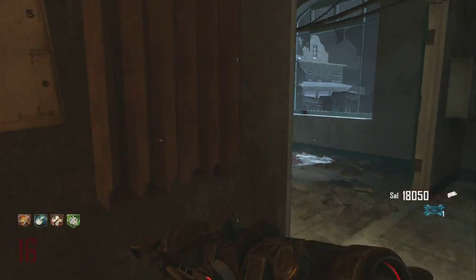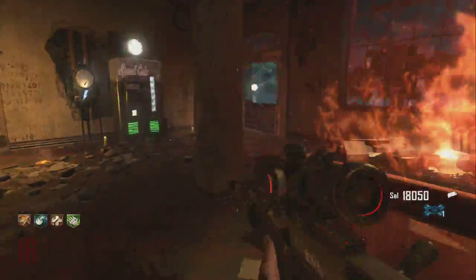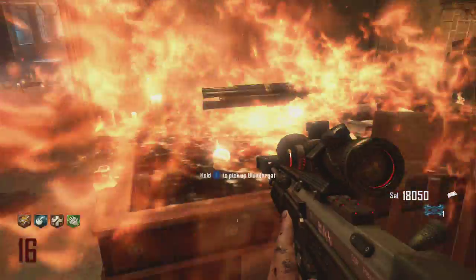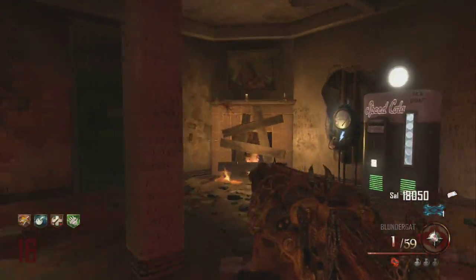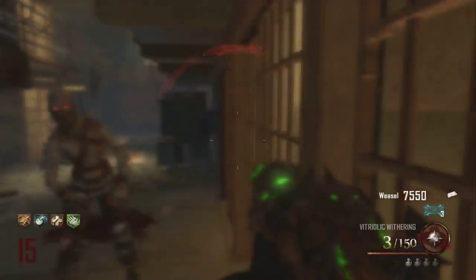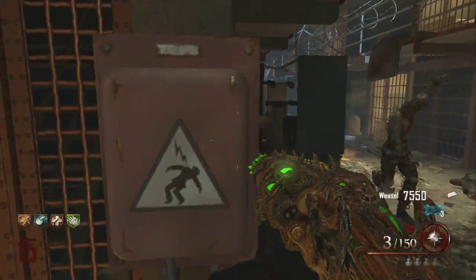The next step of this Easter egg is to go into the warden's office and go to his desk. A Blundergat will just appear after you get all the skulls, and you have to pick it up. After you pick up the Blundergat, he says whatever, and you then have to throw a tomahawk at that poster I just threw it at right there.